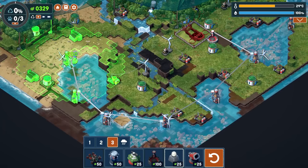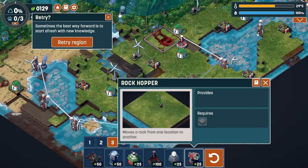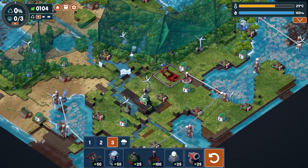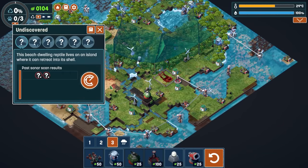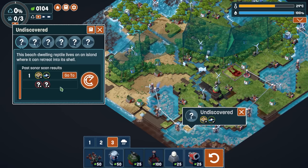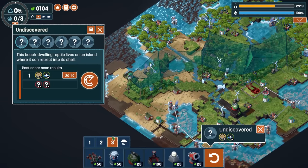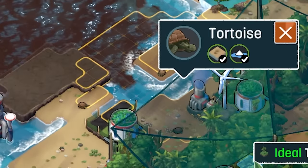Recycling beacon — place a monorail node to signify that a recycling drone should be dispatched to recycle there. We don't want to recycle those quite yet. What does this do? A rock hopper — moves a rock from one location to the next. Let's see if we can find any animals using the observatory. We're getting dangerously low on the amount of foliage we have. Beach-dwelling reptile lives on the island where it can retreat to itself — that would be a turtle on the beach. Island, beach, turtle — scan. We found tortoises.